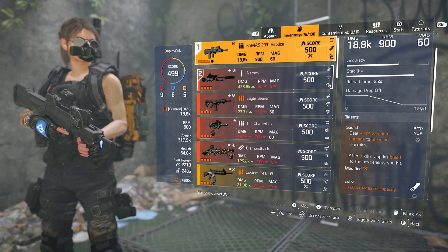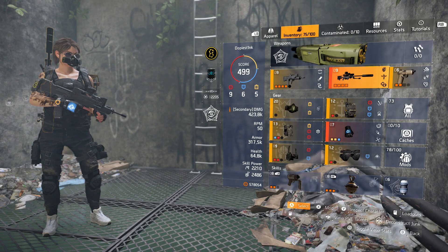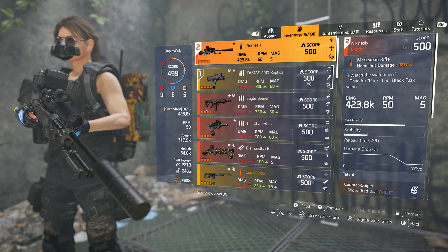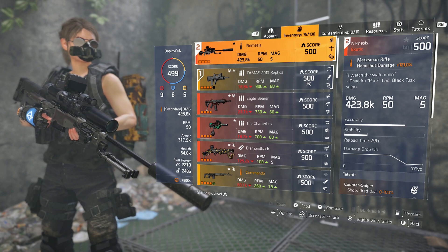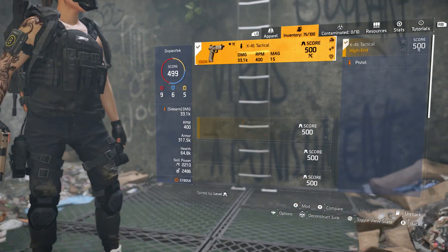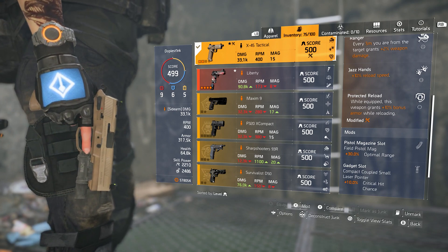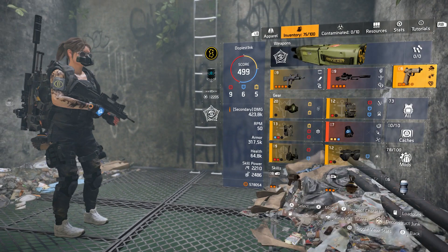Sadist is obviously a must for this build to work, and I will show you why in just a second. I have the Nemesis as my secondary because I love sniping — Nemesis is definitely the best sniper in the game, so that's pretty self-explanatory. And then my pistol — I made sure to have Protected Reload on there because I don't have it on the FAMAS, and Protected Reload is just a nice perk to have.